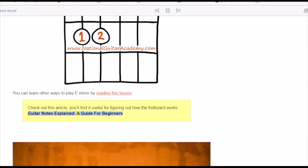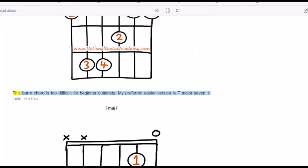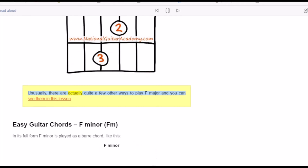F major is a beginner guitarist's nightmare — we're looking for easy guitar chords and this is the polar opposite. Unfortunately, this is a chord that's used very often and pops up in tons of great songs. In its full form, this bar chord is too difficult for beginner guitarists. My preferred easier version is Fmaj7. Unusually, there are actually quite a few other ways to play F major, which you can see in the full lesson.